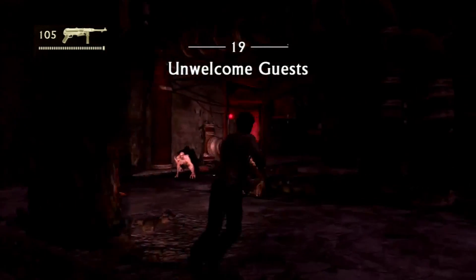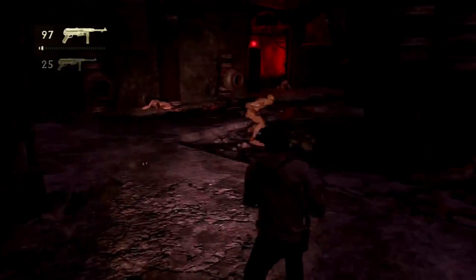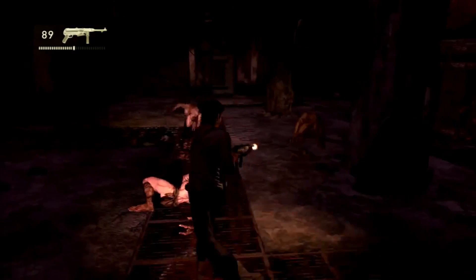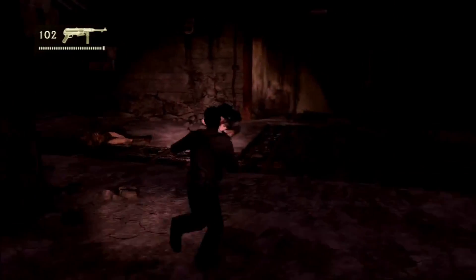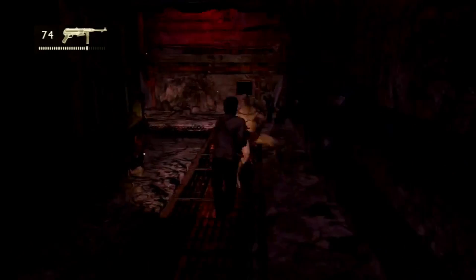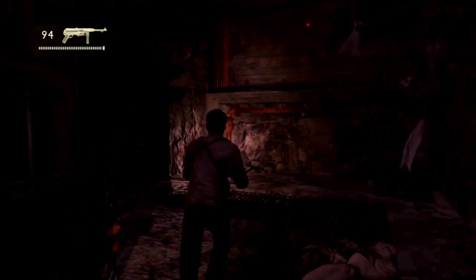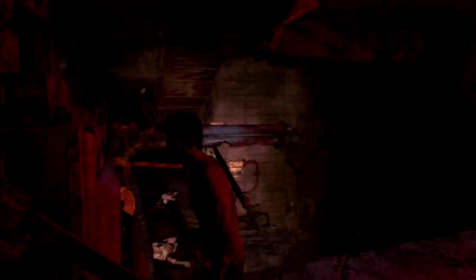In the walkthrough, we ended the last chapter with almost dying, because we did a crank and it's sending up some new dudes. So what you want to do is go through the door that opened in chapter 18, and then go through the red door. You don't have to fight all these dudes — I played it safe and just killed them when I had the chance.